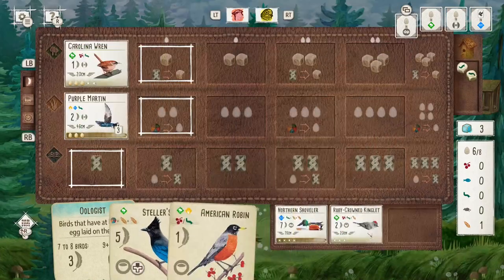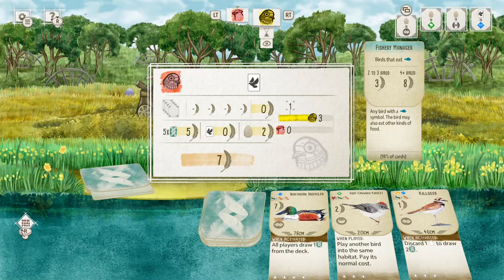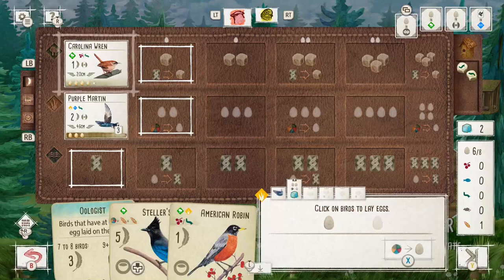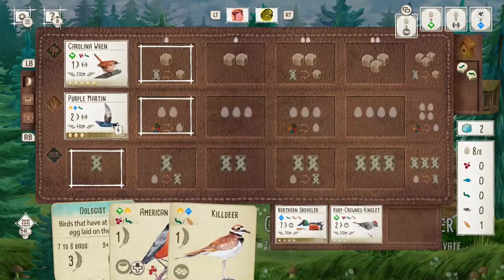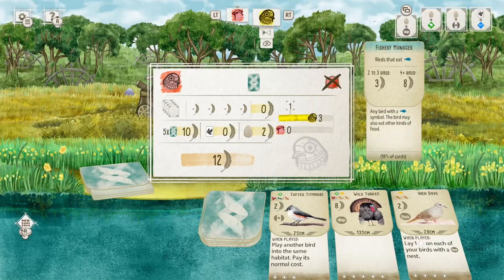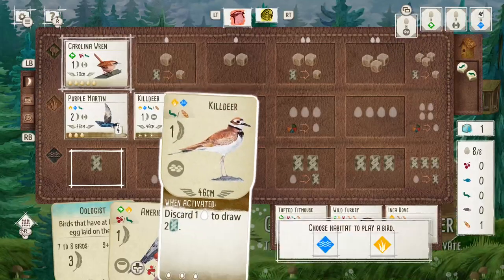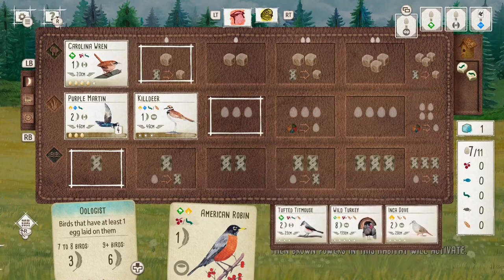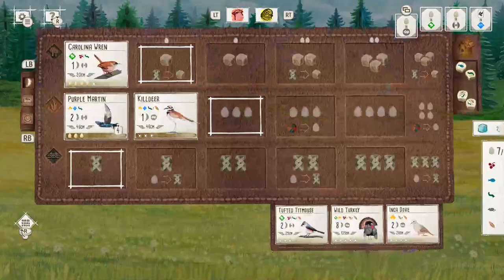You've really got to focus on scoring points in other ways - lots of eggs, lots of tuck cards, bonus points, end of round goals and so on. Killdeer appears in the tray and that's kind of the perfect bird for a challenge like this. It's not worth a lot of points but it's going to enable me to score a lot of points - I'll get cards easily while laying eggs, and with the Martin and the American Robin in my hand I'm going to get so many tuck cards as well.